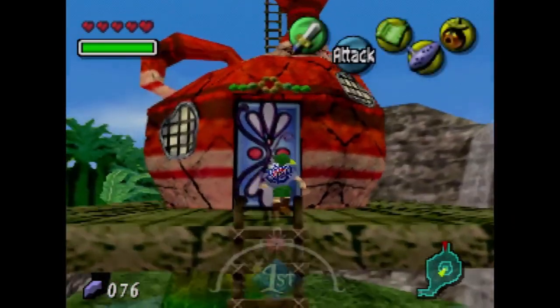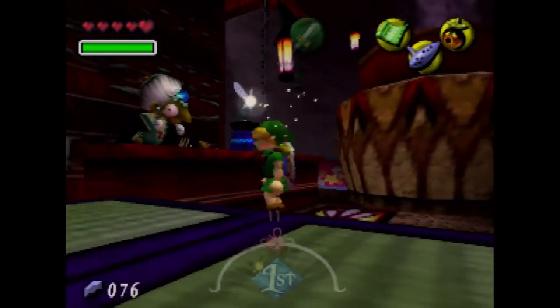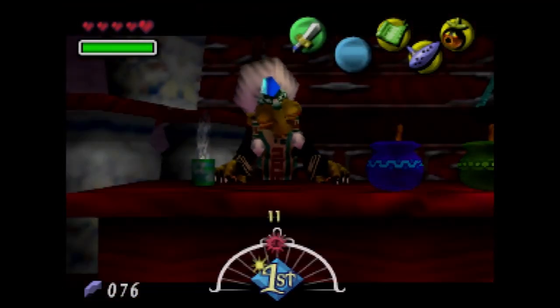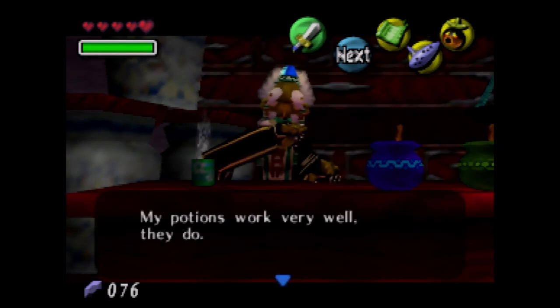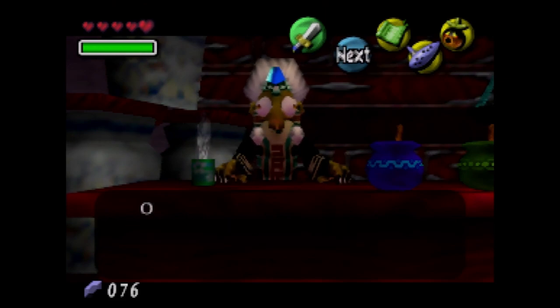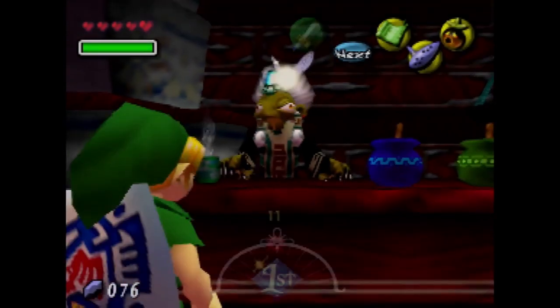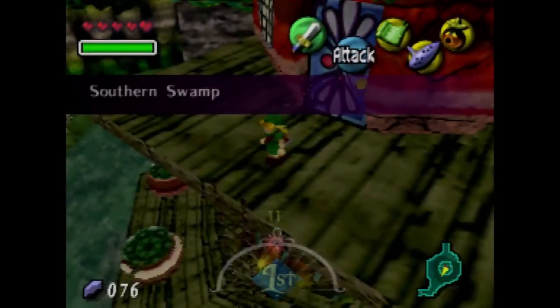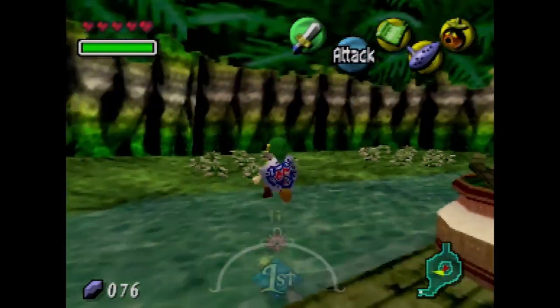Okay, so now we are going to go back to Koume and speak to her. Oh — that's Kotake. Never mind, because I just saw the text saying it's Koume. So yeah, I did get them mixed up. I thought that was Koume. So we have to deliver the potion to Koume — Koume's the one we're delivering the potion to. Yeah, I definitely get their names mixed up.